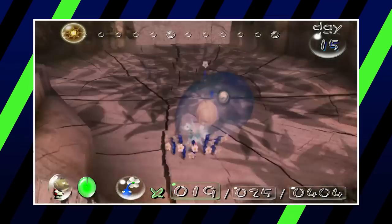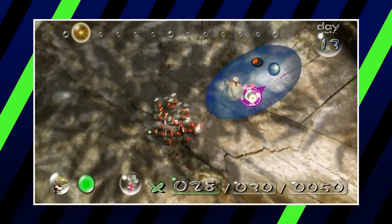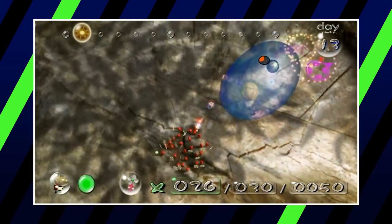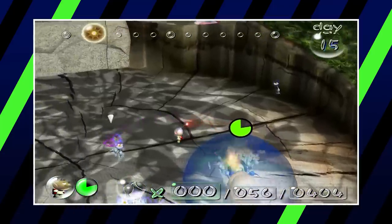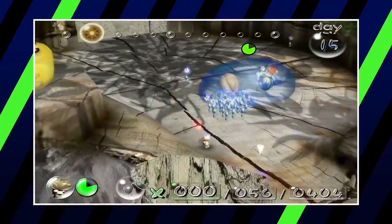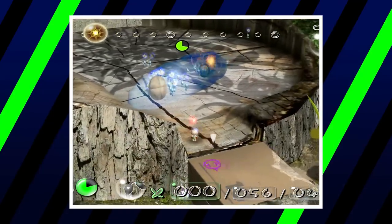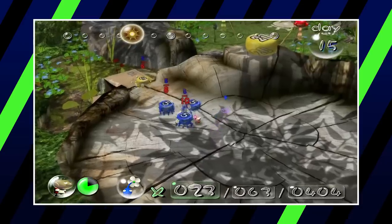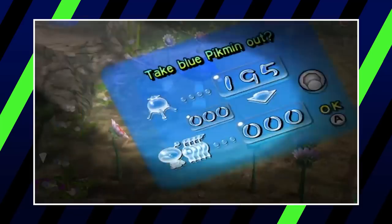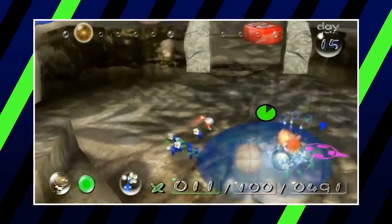The Ghulix from Pikmin 1 is up next — a giant blue liquid blob that slowly moves around and tries to engulf Pikmin in water to drown them. This is hard to rank because the Ghulix has the best defense of any boss in the first game, tied only by the final boss. However, if you bring an army of blue Pikmin to its arena, the Ghulix has no offense nor defense and can be wailed on until its demise. It does pose a legitimate threat to red and yellow Pikmin who can't attack it, but with the right preparation it's a very easy fight.